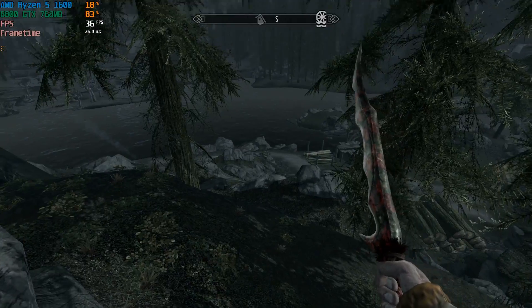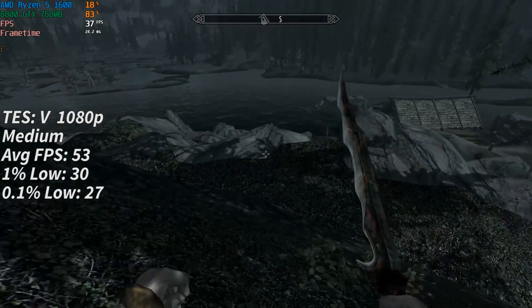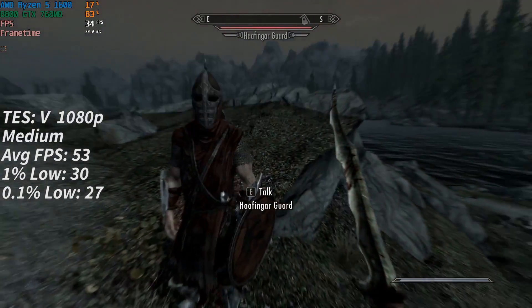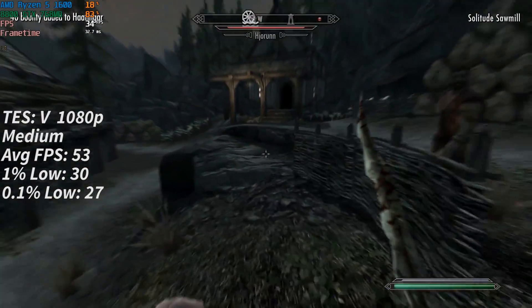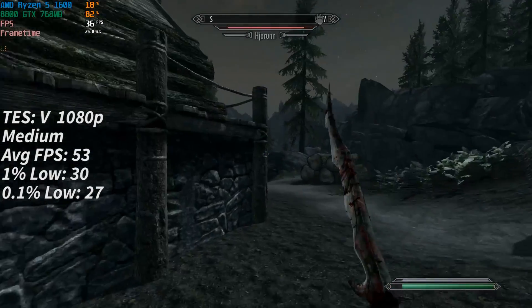The original version of The Elder Scrolls Skyrim also ran very well — not the remastered version, but the original game. With medium settings, anti-aliasing off, and 1080p Full HD resolution, we were able to see at least 50 frames per second with pretty respectable frame times as well, as you can see by the results.